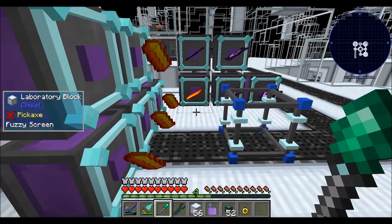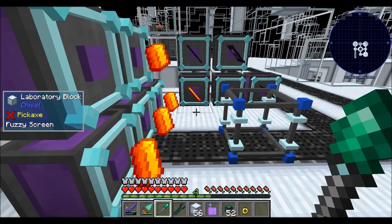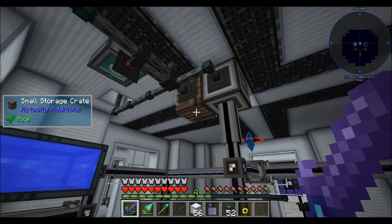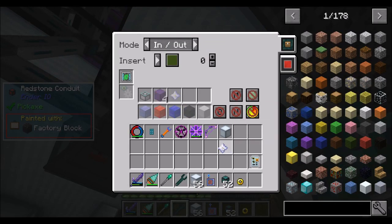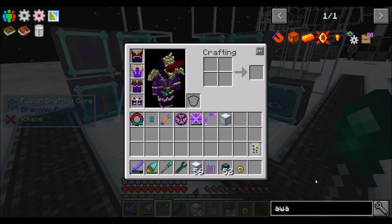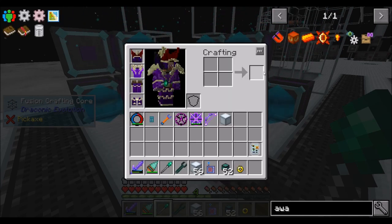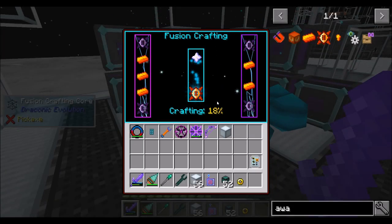It should dump everything all in one go, and hopefully the nether star thing will behave — and if it doesn't, we'll figure it out. You don't have a — okay. You can whitelist on there. Sweet. How much energy does this cost, by the way? Nine million RF — that's not bad. Look, it's already almost done. That's quick and easy. So that'll get us an awakened.